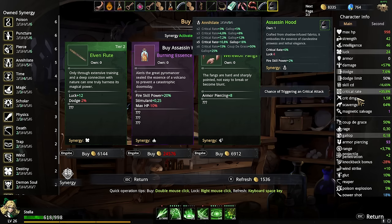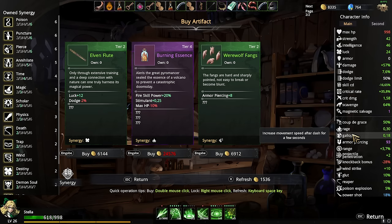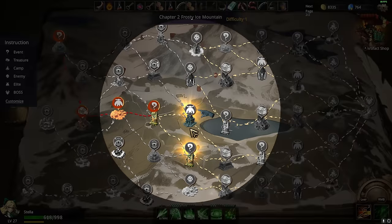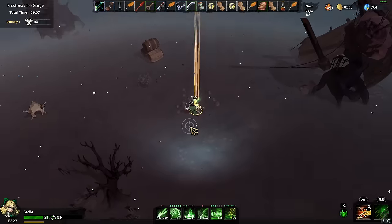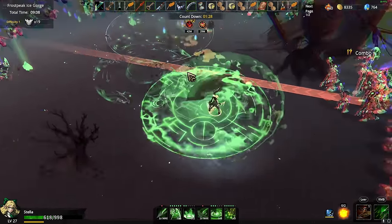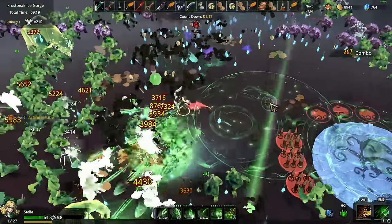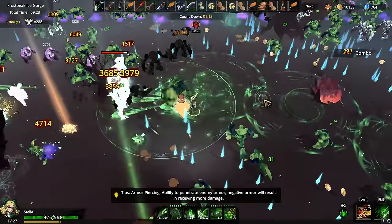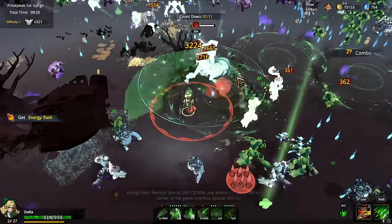There's bonus crit and the gallop — gallop gives increased movement speed after a dash for a few seconds. That's pretty useless. Reaper scythe is maxed out though. Now we are fighting the elite — I think elite means we're guaranteed to get a good artifact. Yeah, I think we have way too much damage. It's straight up ridiculous.